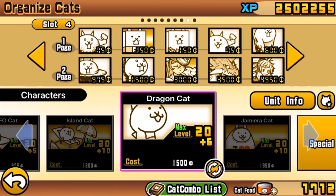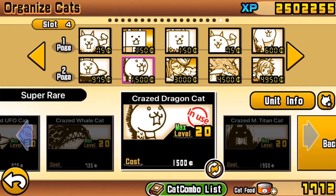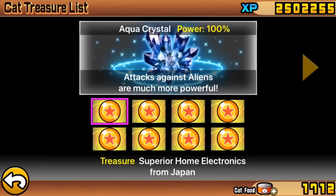Put meat shields whenever you can in front of your big-ticket damaging units and your stacking mid-price units. If you're getting superior treasure as you go along, this should help you do these levels. Use treasure radars to get superior treasure in stages as you go, eventually leading you to the Great Abyss with the Aqua Crystal at 100% superior. This means aliens in real terms have a lot less health and are a lot more manageable.